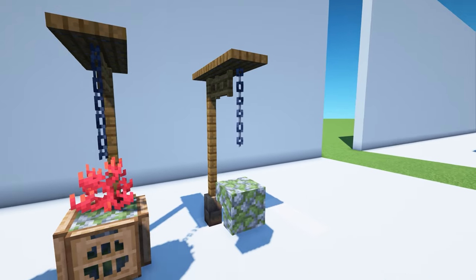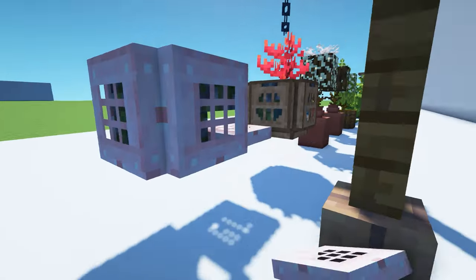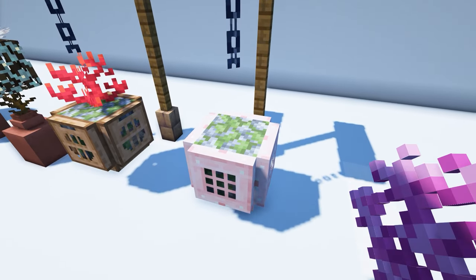For another version of this design, create the same support structure. This time use five cherry trapdoors. Waterlog the stair and place a piece of brain coral on it.